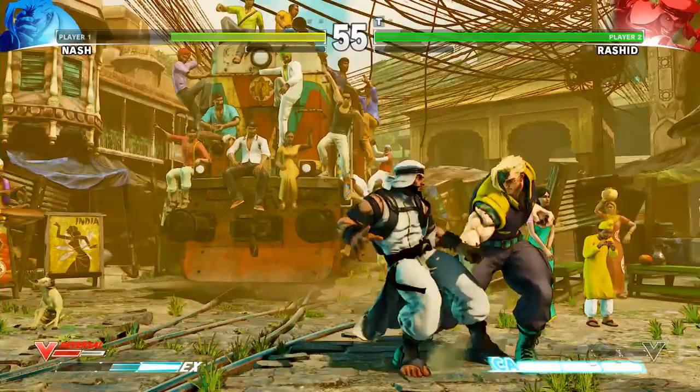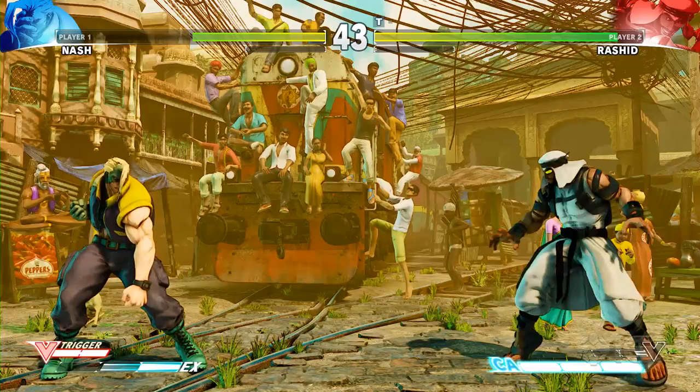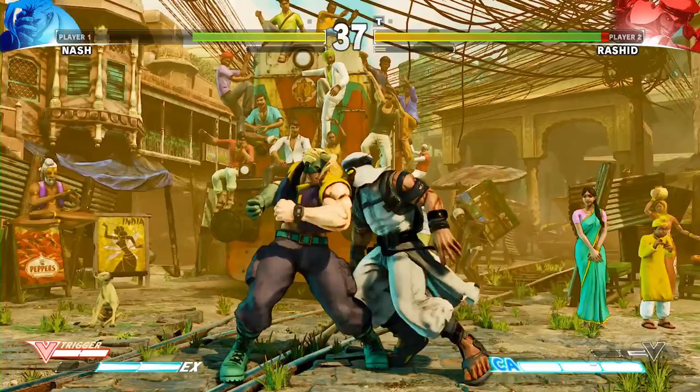It's 17% damage on that kick every time. And if you block it, even from full screen, it's a little hard to punish. Yeah, I mean, I think Nash can hit like forward and heavy punch, but not every character is going to be able to reach it. Not every character has a tool like that to make you pay for it.